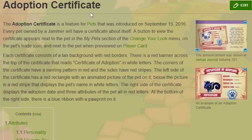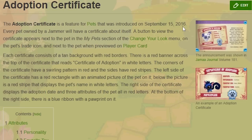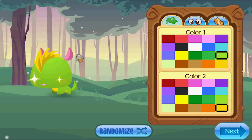This was before they came out with the little adoption certificate. Those didn't come out until September 15th. So if you see a pet and on its adopted thing it has three question marks, that just means it was made before September 15th, 2016. But anyway, here's the big deal: when they introduced the ability to trade pets, there was a glitch that happened.